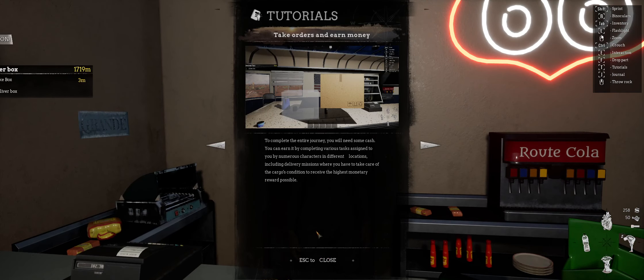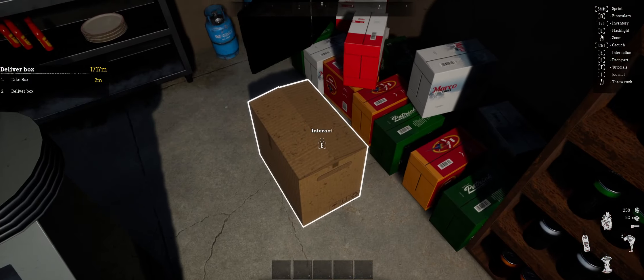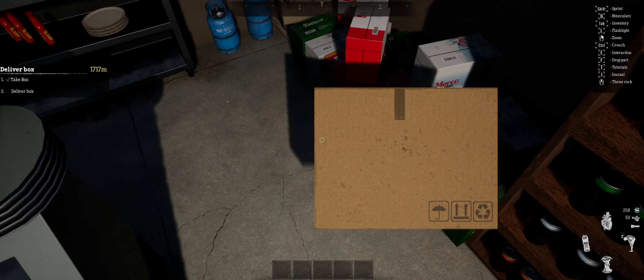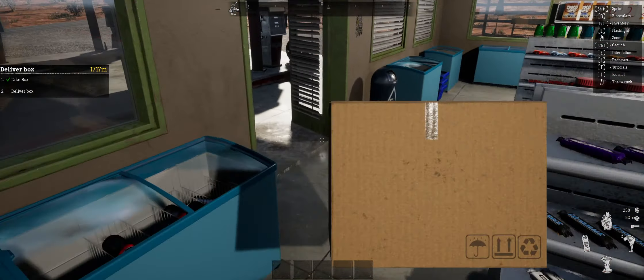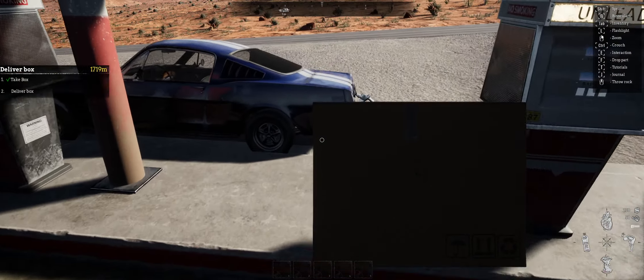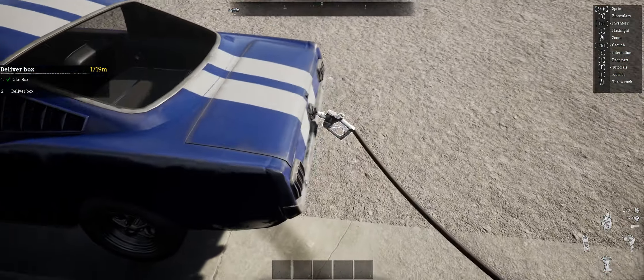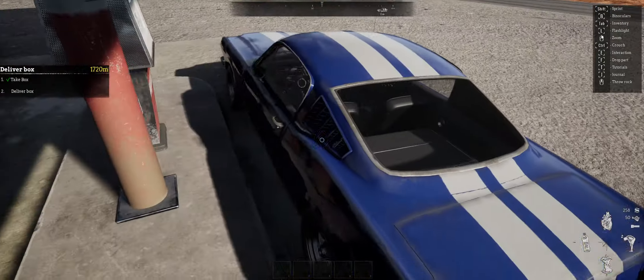Alright, take delivery order. To complete the entire journey you'll need some cash. You can earn it by completing various tasks assigned to you by numerous characters in different locations, including delivery missions where you have to take care of the cargo's condition to receive the highest monetary reward possible. This is a lot of reading. So I think we can put it in the trunk. This is what happened earlier when I tried to see what settings I'd need - the box disappeared. Hopefully we don't have that issue this time.